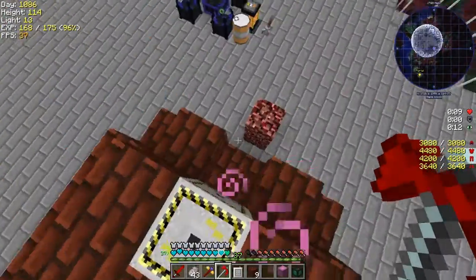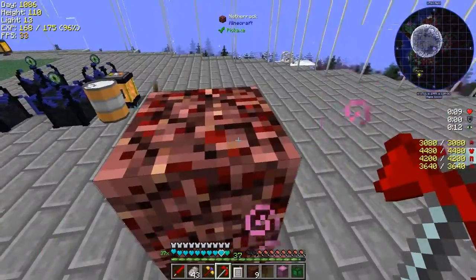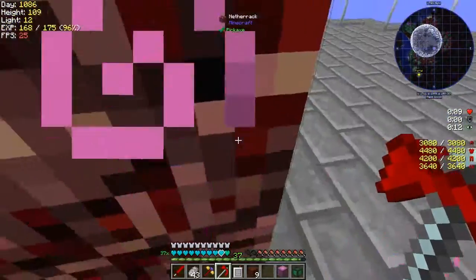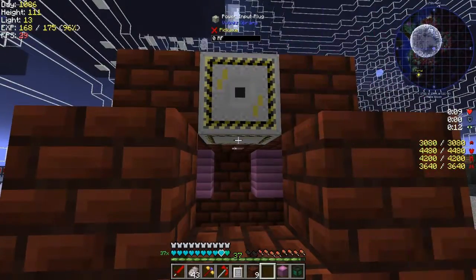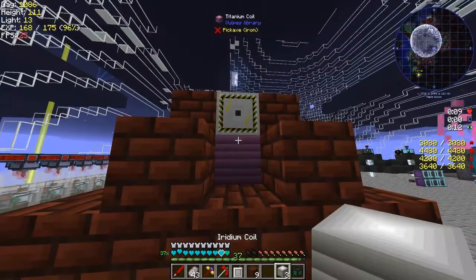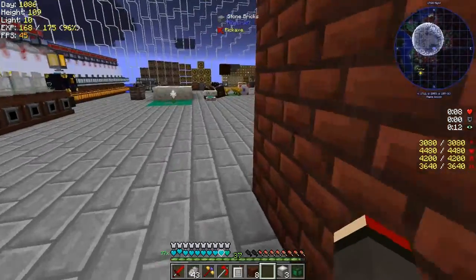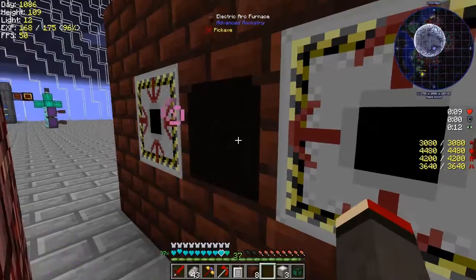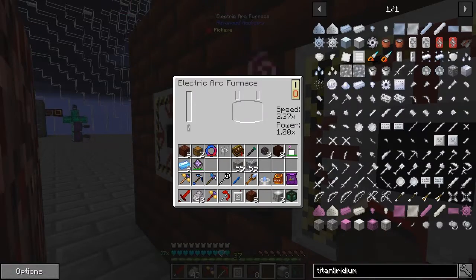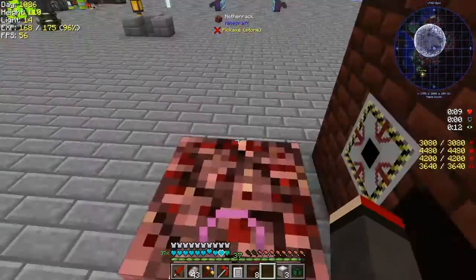I'll just do it underneath and catch the bottom of this power point too. I think I'm in position — let's put this one down here, then put the heatproof brick on top of that, and then have a look. Using titanium-only coils gives a speed of 2.36, so obviously the very best is iridium in this case.